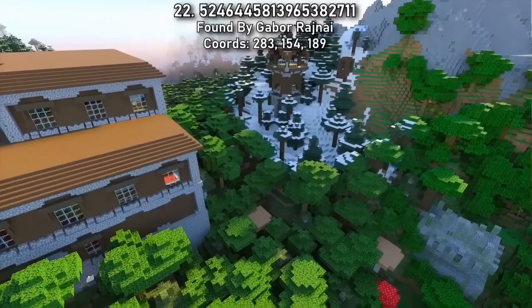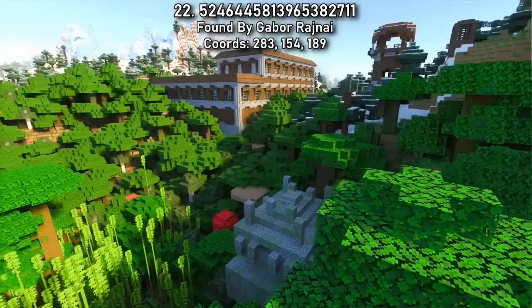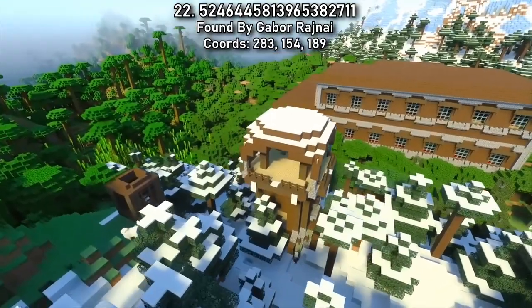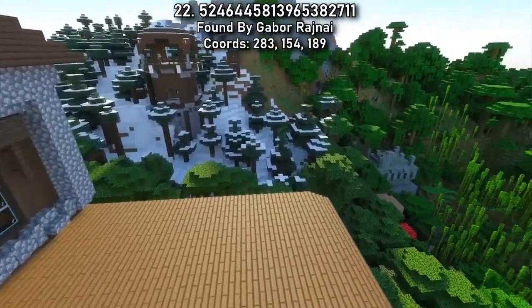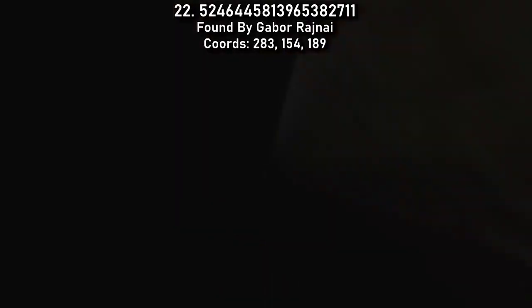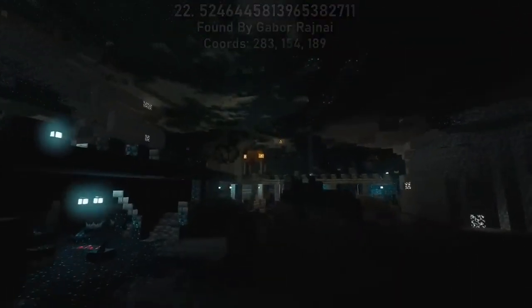Seed 22 allows you to grab the ward, vex, sentry and wild armor trims all together at spawn around this scenic mountain landscape. Once you've looted this triple structure combination, dig directly under the mansion to find an ancient city.